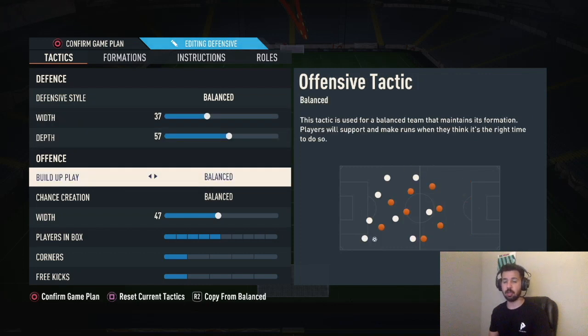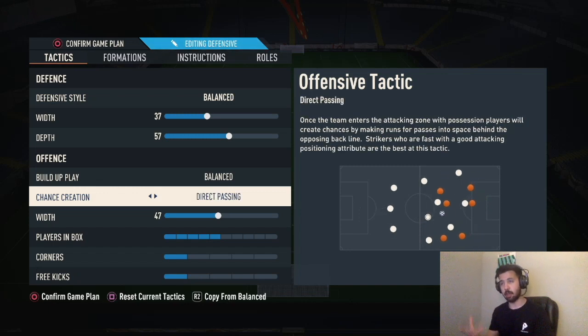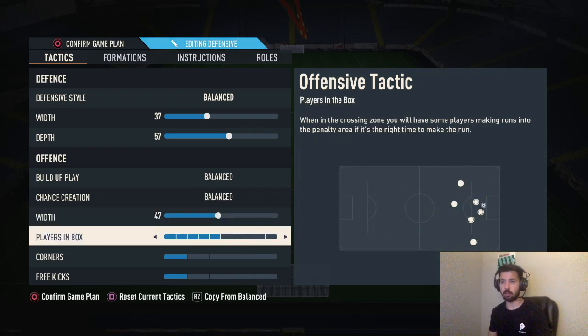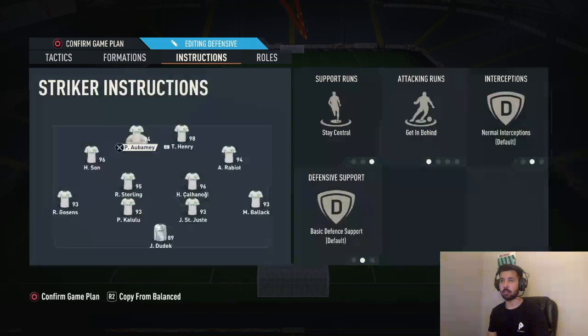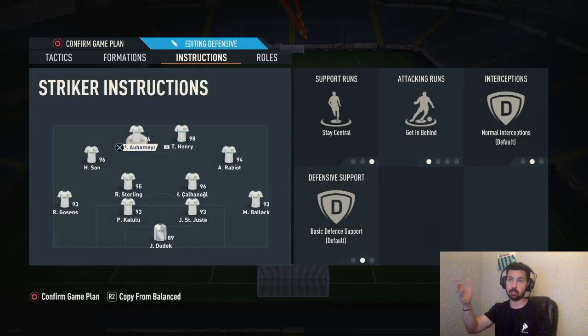For me on old gen I do balance/balance because I let the instructions do the work. If you're on new gen, switch to direct passing. Old gen, trust me — balance/balance works as is. If you need help attacking on new gen then do direct passing. Width: 47 players in the box, five corners and free kicks, one-and-one. You can do whatever you want on corners and free kicks — all of mine are one-on-one except the attacking or ultra-attack formation. I'm not going to go over who to play where; if you need that, click on my channel and look for these tactics in the library — I go into a deep dive on all of them.